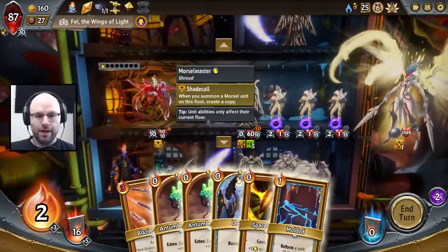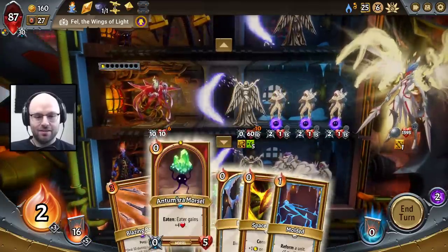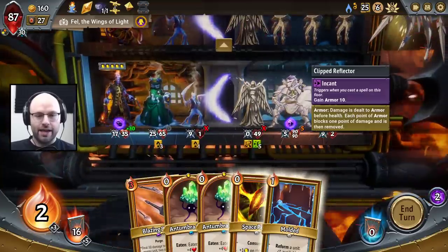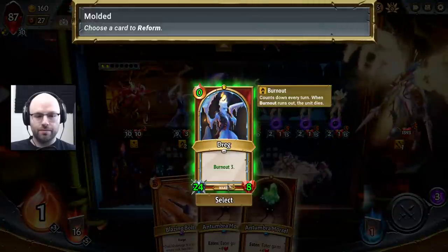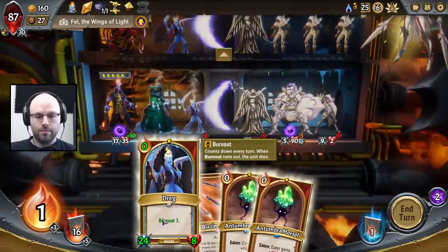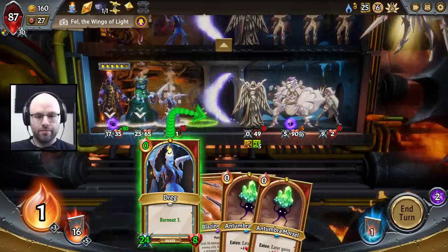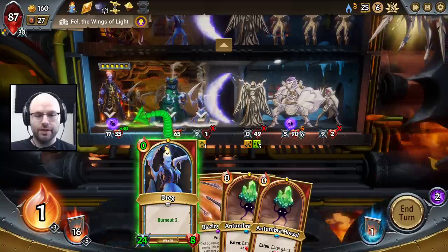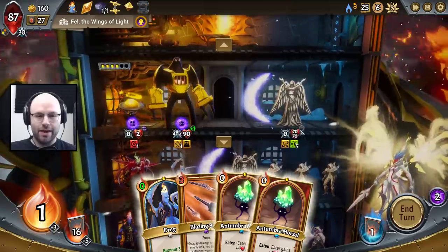We drew probably the worst possible setup. We love this — that's like a gimme. I don't really want to give you 10 extra armor, but this floor is where this belongs, for sure. This does give 10 extra HP to our champ, on top of doing a pretty decent amount of damage. And then up here it slows these guys way down, dude.